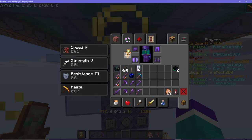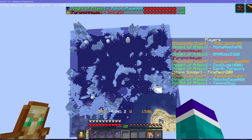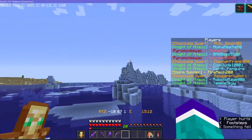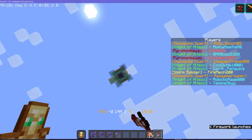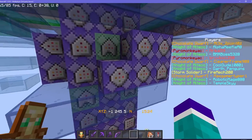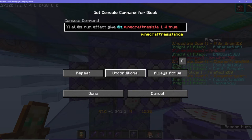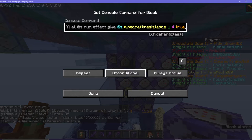Okay, let's test this out. So now I have resistance 5, so this fall should do no damage. Let's test it out. Good, this is good. Let's fly back up. And then I'm going to copy this and add speed, and then strength — because why not?